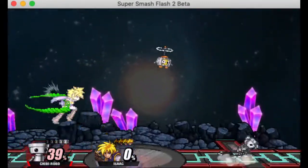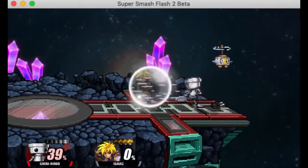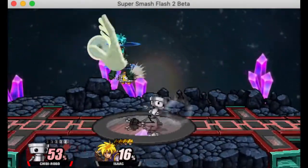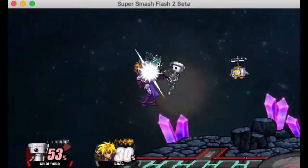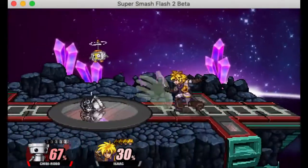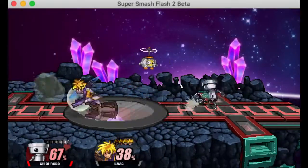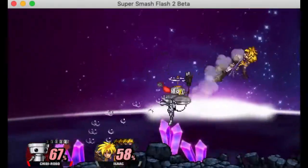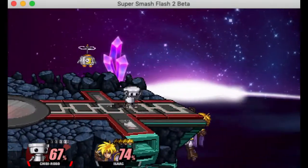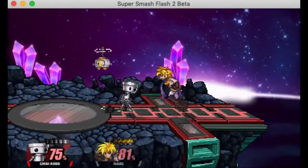Let's start off with his jab — just a quick one-two. I don't like using it too much; it does no percent and barely any knockback. After that we've got F-tilt, which does decent damage and knockback, but I just use dash attack because it's so much quicker and a lot less committal. Plus it knocks them up, which is really useful for a lot of combos.